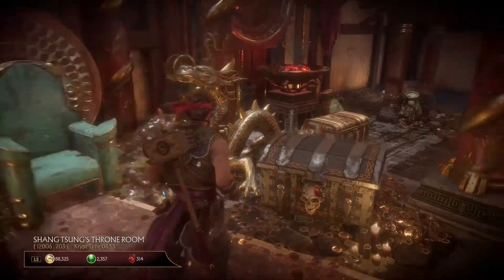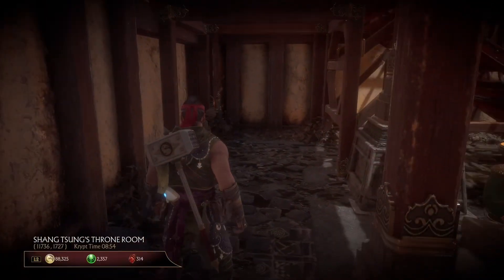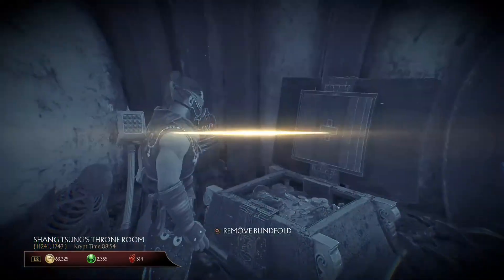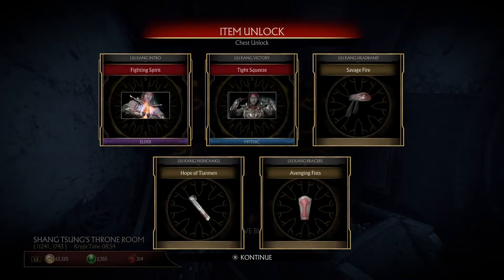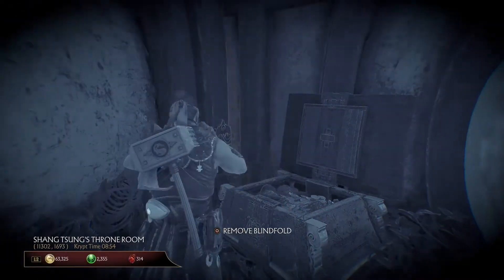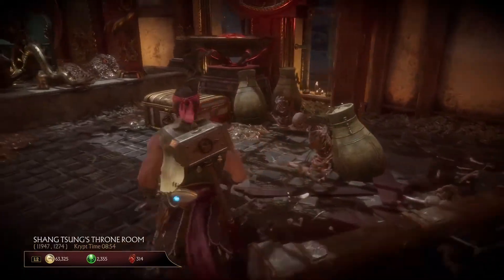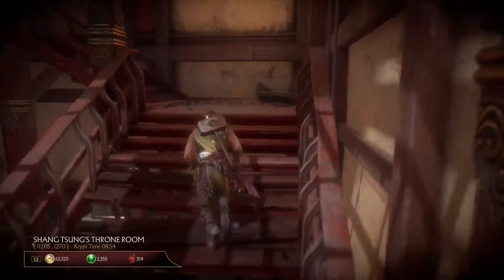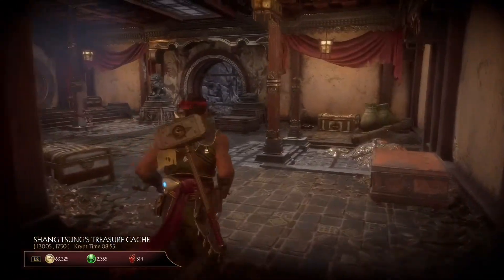Here is the 99 hearts chest. You just saw that I'm going to open the secret chest here, which didn't give me any skins — it was just a victory pose and an intro for Liu Kang. But yeah, it's better than the other random ones for sure. I'm not too happy whenever I have to use something like this, but having to do 50 fatalities is a bit too much in my humble opinion.